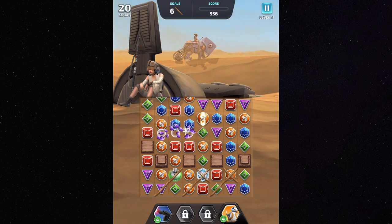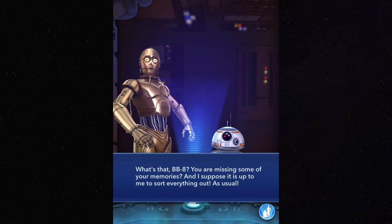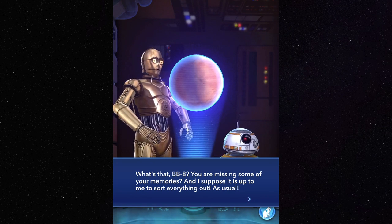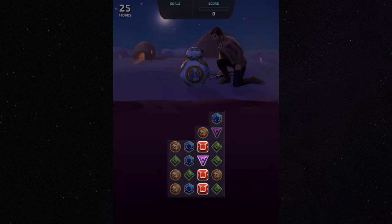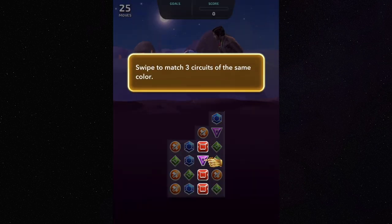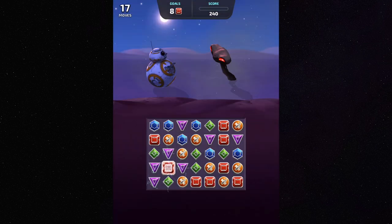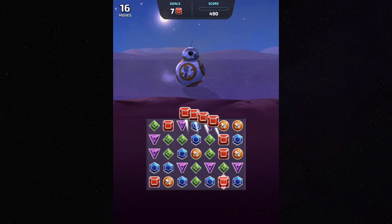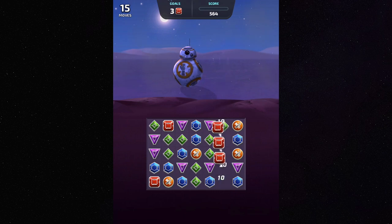There is actually a story to this ever-maddening matching. BB-8 has lost all of his memories, and it's up to you to help BB-8 by matching circuits against the backdrop of the events from The Force Awakens. C-3PO is there to help you master the art of circuit matching, though he can be a bit judgmental about BB-8's memories.